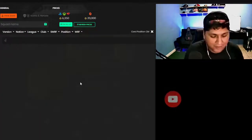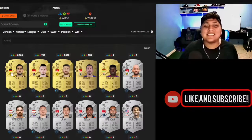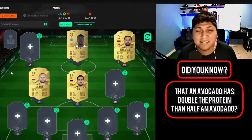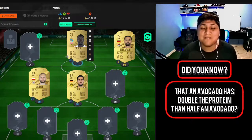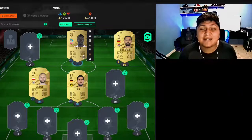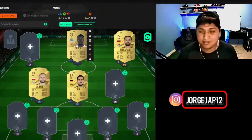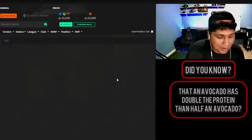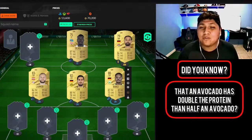Our second midfielder will be Emre Shan. This card doesn't look as insane as Limer's, but he still has very good physical and very good defending, and he also has better shooting, so he could be a box-to-box. Our last midfielder will be someone who's actually a right mid — Baku — but you can switch him to center mid. This is a very well-rounded card.